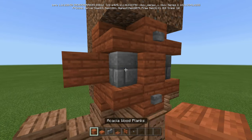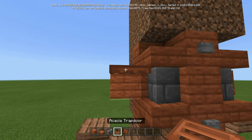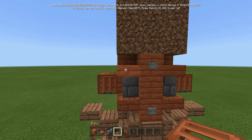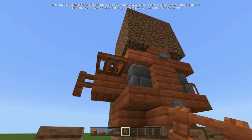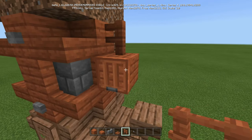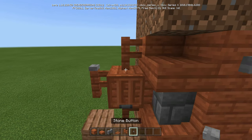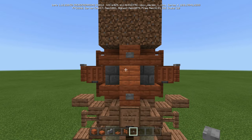We're then going to take our stone buttons and go there and there. We're going to put acacia plank coming out of the side. We're going to put trap doors facing down. Okay and then we're simply going to put three fences — one on the top this side, one on the bottom — which gives us three. And then on these corner ones right here we're just going to take a stone button and put it there. Do the same on the back side.